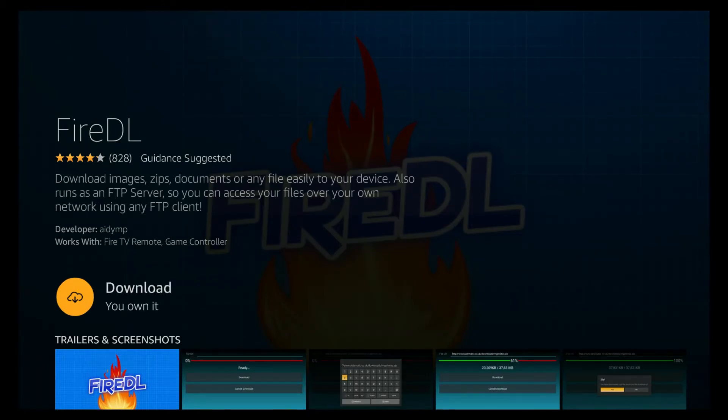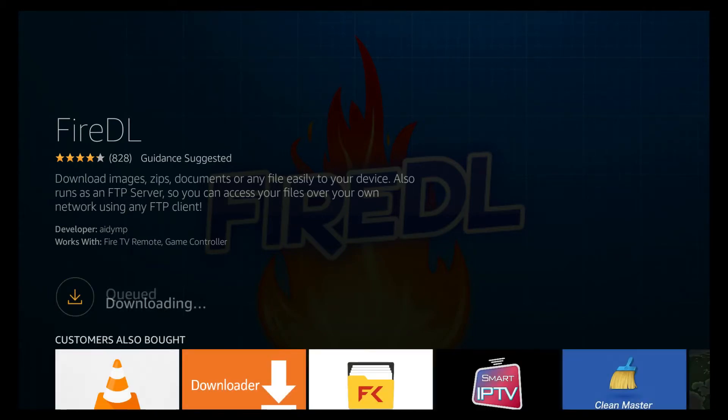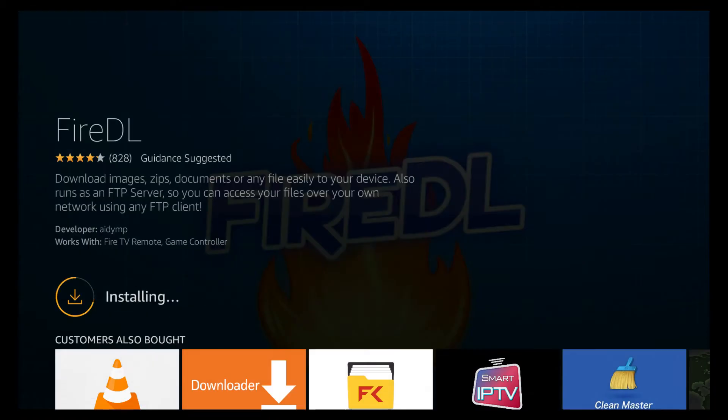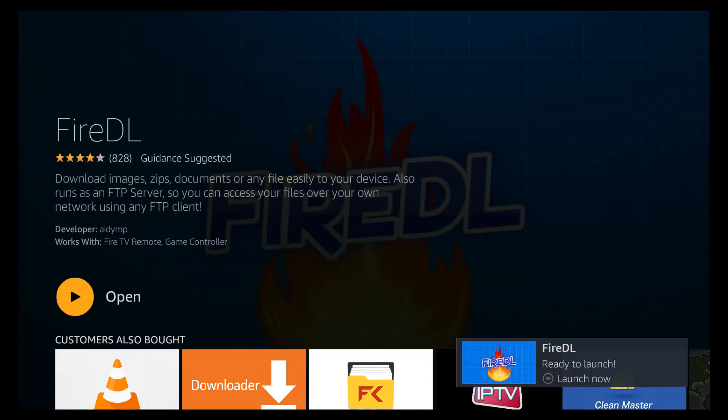It'll be highlighted on Download — you shouldn't even have to highlight it, it should already be right there. Just click the button; some will say Install, some will say Get. Just download, install, or get it. It'll queue and start downloading. On the next page just say 'Got it' and now it's installing. Once it's done it says Open — hit the circle select button on your remote and open it.